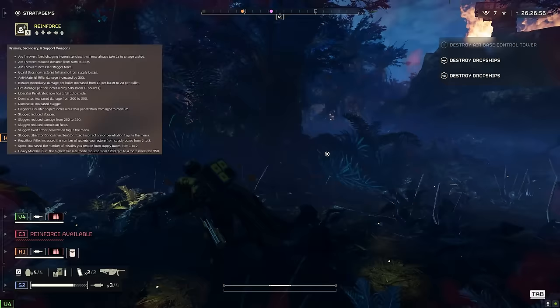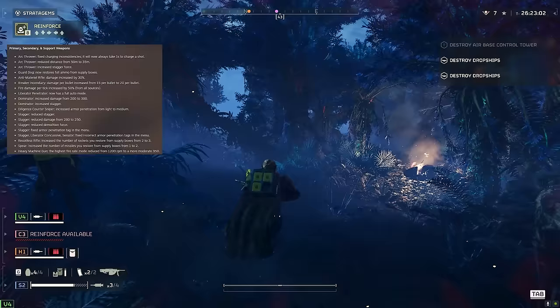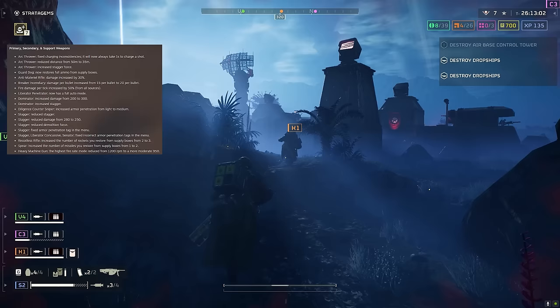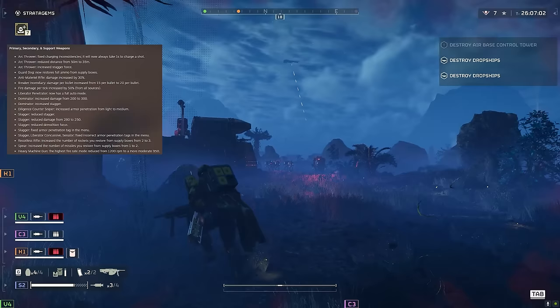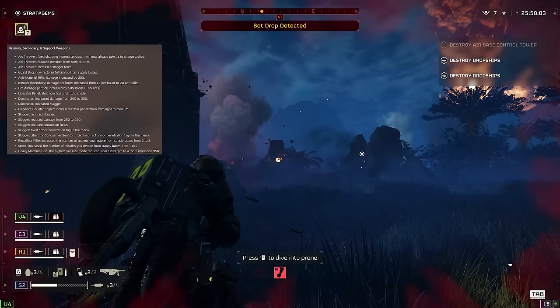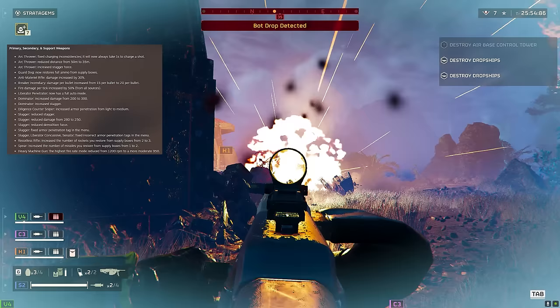The guard dog now restores full ammo from supply boxes. This is a nice change, especially for the assault rifle variant — the laser guard dog never runs out of ammo, but the other one does. It's surprisingly good at killing low-HP and terminator enemies and stopping you from getting flooded. This is a pretty strong buff to it — guard dog buff, I'm all for it.